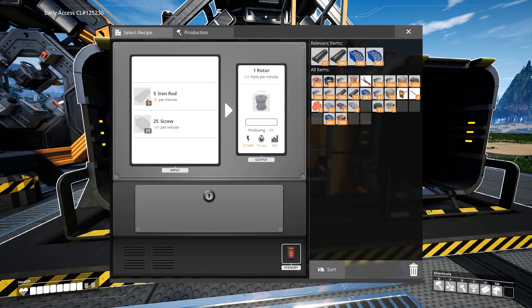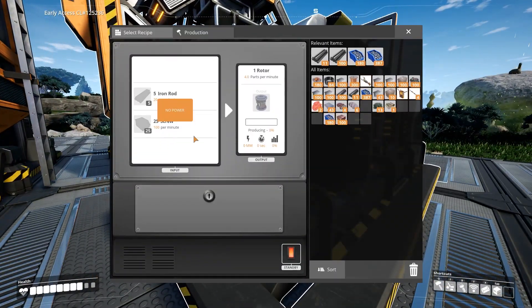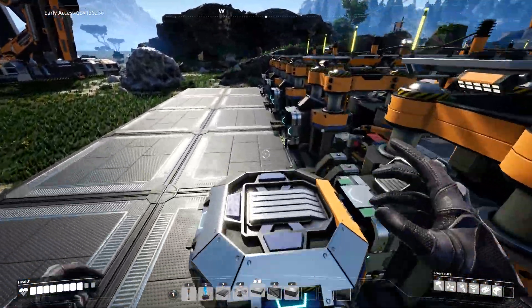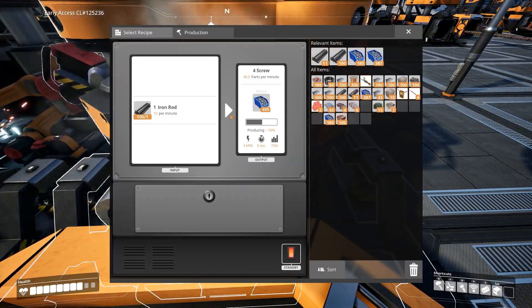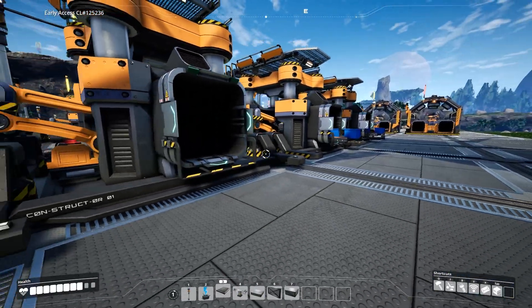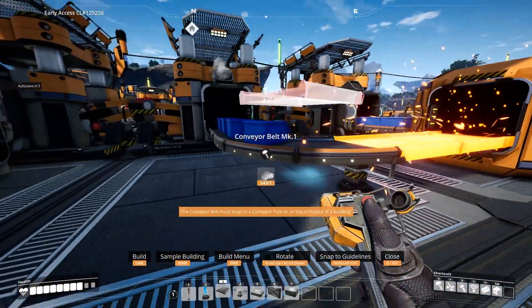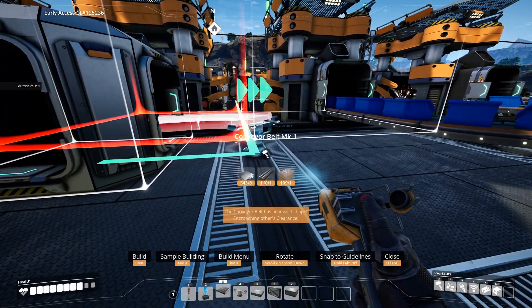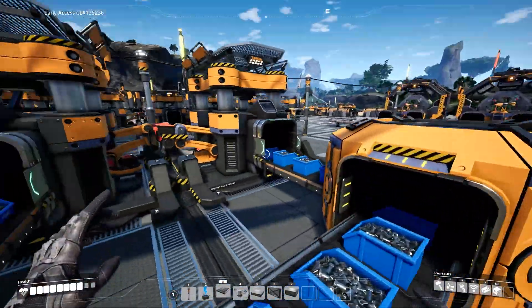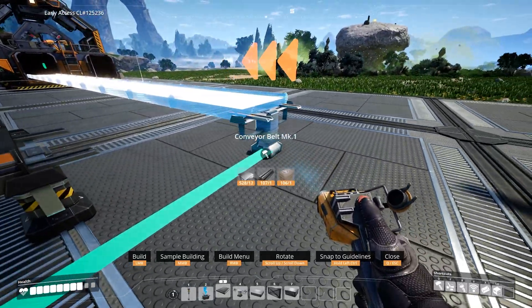We want an assembler there for rotors. It's only 20 per minute — 100 screws per minute. Where's this one getting? 60 and 30. So 20 rods and 100 screws. This puts out 40 screws per minute — these give us 40 screws each. We'll just split 20 off and then we'll have 100 screws ready to go. Let's merge those and then merge the split output from here. This should give us a total of 100 per minute — we've got 40, 80, and then 100 total. And then this goes straight into this assembler.